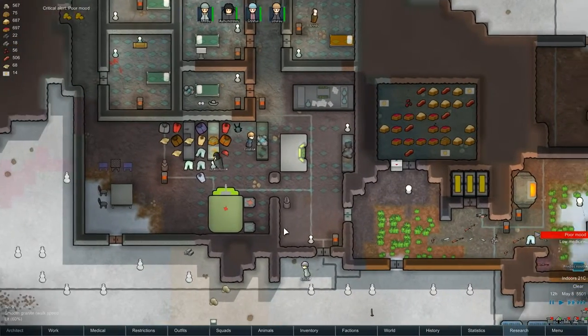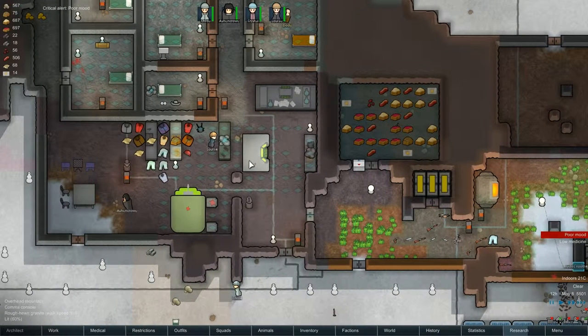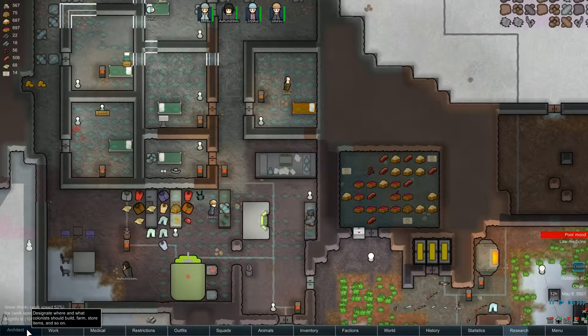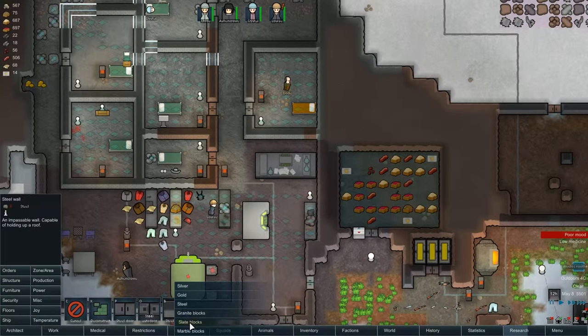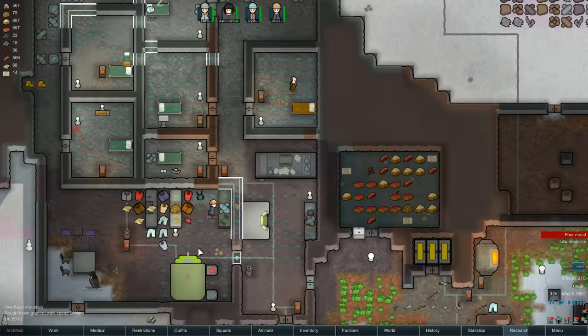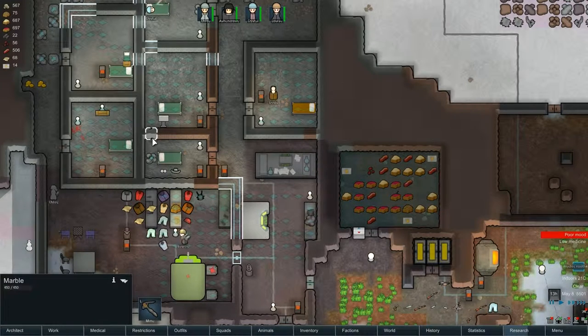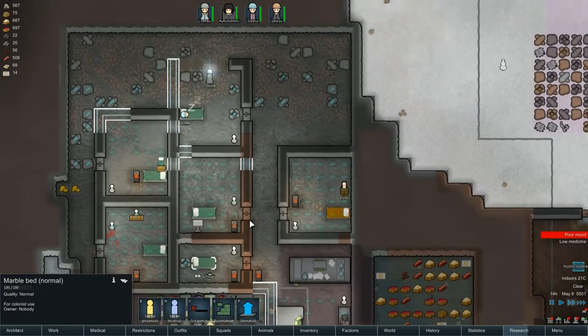Let's get on with business. We need to run our power cables through walls rather than just having them scattered everywhere. What I'm thinking is, if I build a wall here, then I could build a door here. If I mine that block, we could run the power cable along there, and that will reach everywhere in our base, theoretically. Oh, there's our prisoner. I was wondering where he'd gone.